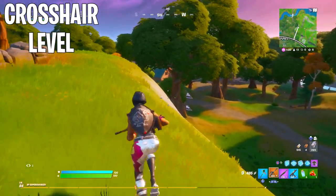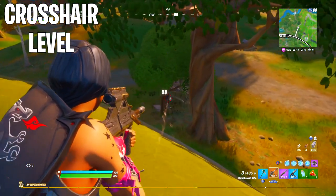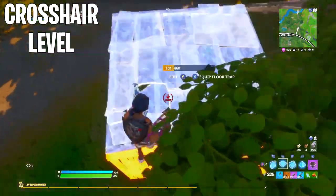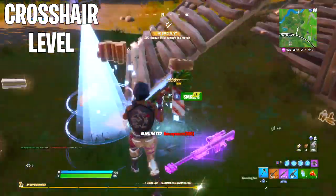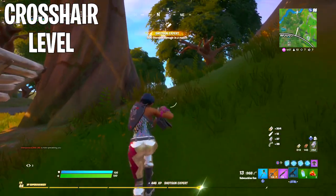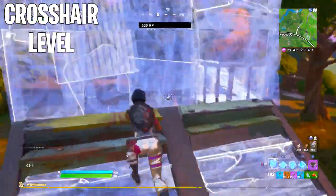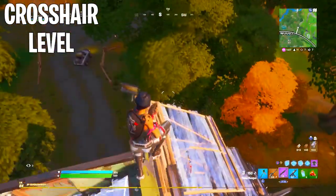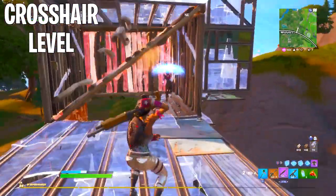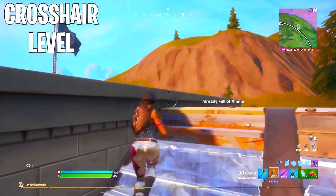This is extremely important, especially in a build battle. If you're using a pump or tac and landing 30 or 50 damage shots, the reason is your crosshairs are too low. Once you raise them to head level on average, you'll be landing 150 to 200 damage shots and eliminating opponents in one shot — like they do to you. I'm constantly asked why opponents land 150-200 damage while you land 30 — this is the root of that problem. Make sure you raise your crosshair to head level, and once you get used to it, this will basically solve the problem.